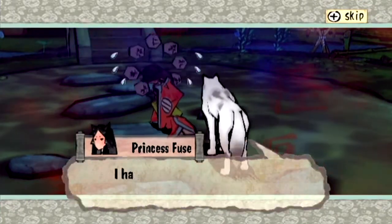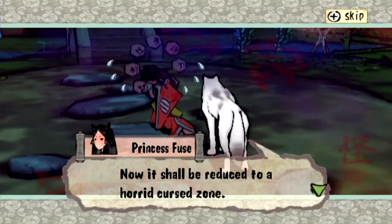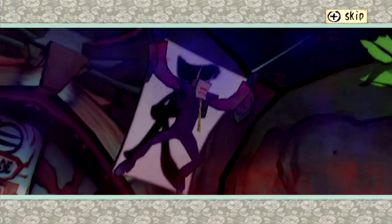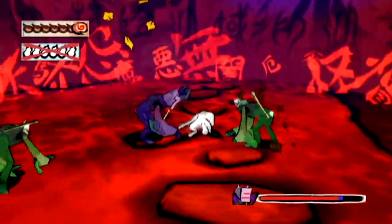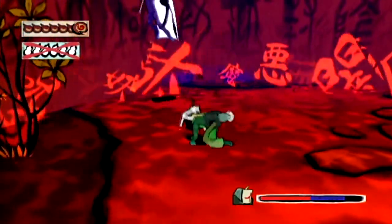We'll leave Mr. Bamboo for a while because here we have Princess Fusei! The Okami wiki doesn't have a decent amount of information on Princess Fusei, or Fusei-Hime as her Japanese name is. She's afflicted by a horrendous blue imp who can fly, but seeing as we don't have access to our wonderful Celestial Brush techniques, we have to do Wolf Kung Fu! Which is hilarious - I love it.